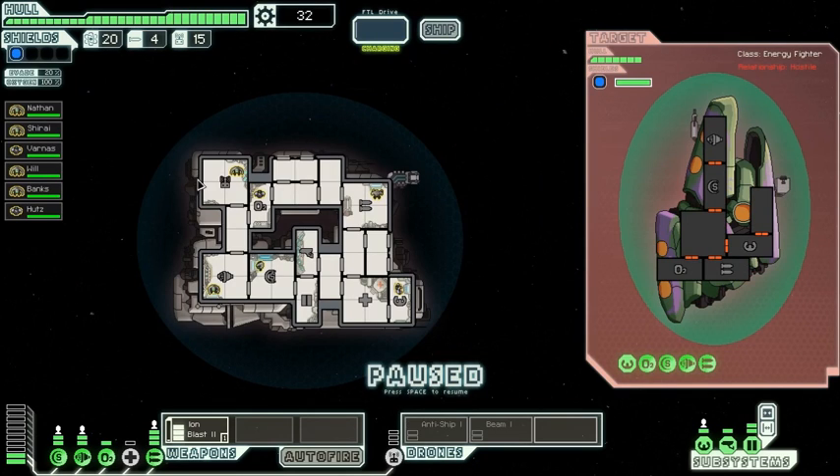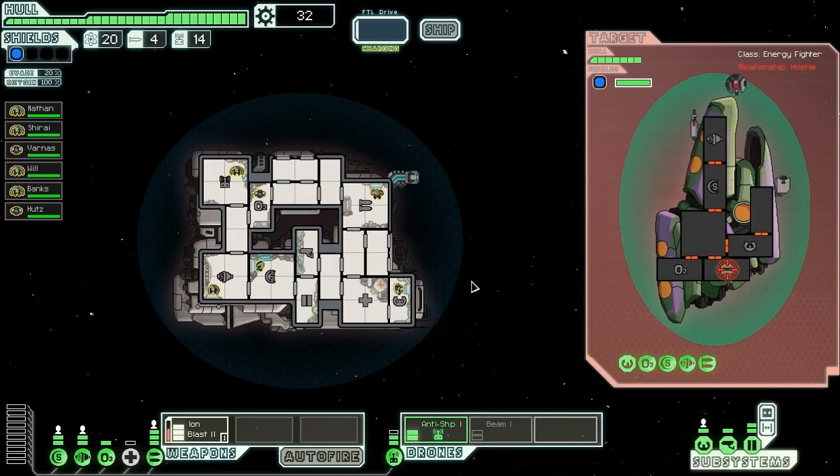Let's show them what we think of their fee. I want to disable their weapon systems immediately, and deploy the anti-ship drone. Let's get to it, everybody. They've got a green shield — it doesn't last very long. It's done already. You know, grabbing our own shields would probably be a nice priority as well.